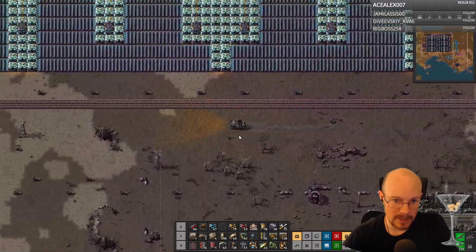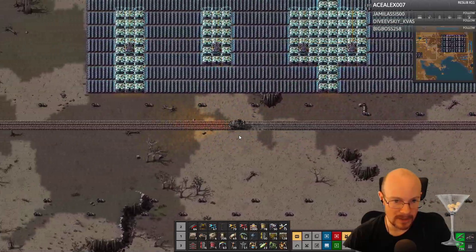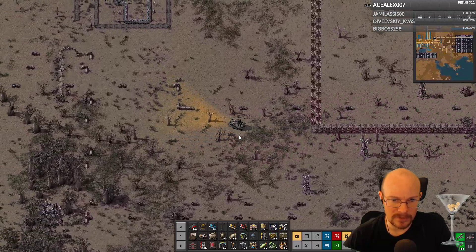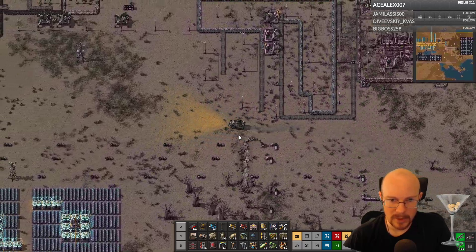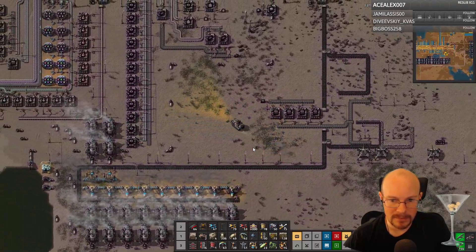It's also weird to me that they start you out — I didn't realize that desert is worse for pollution. And that's like the default. It's kind of weird — not sure why they start the default as the one that makes it worse for pollution. Maybe they want that mechanic to be the thing you play against?